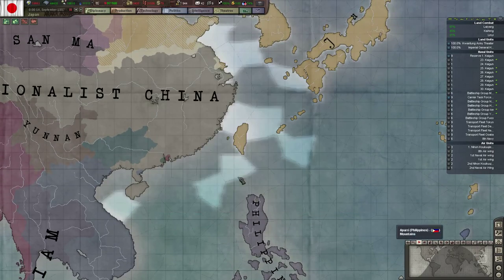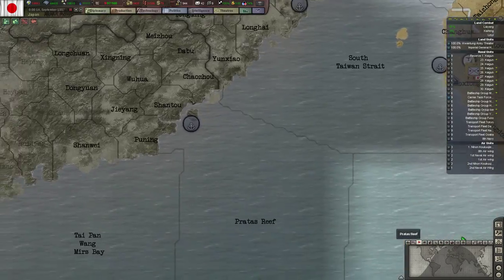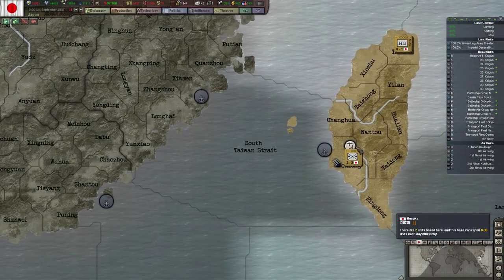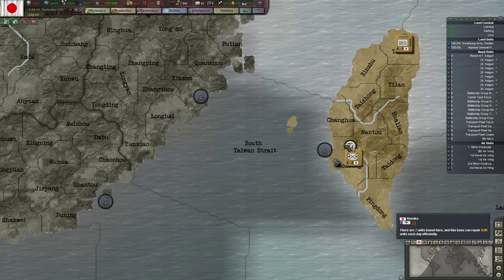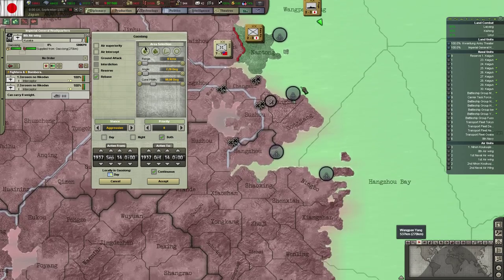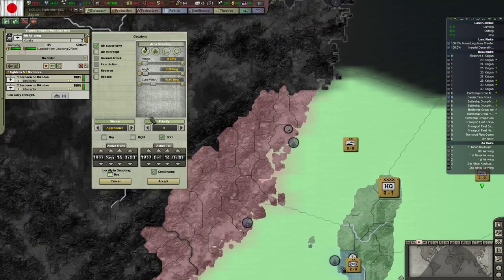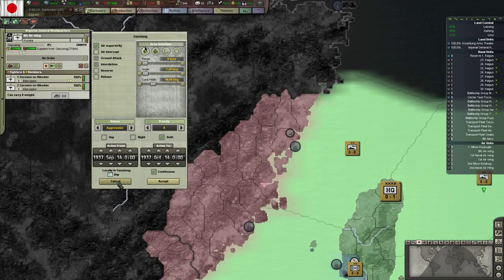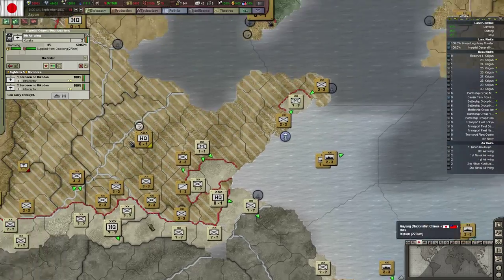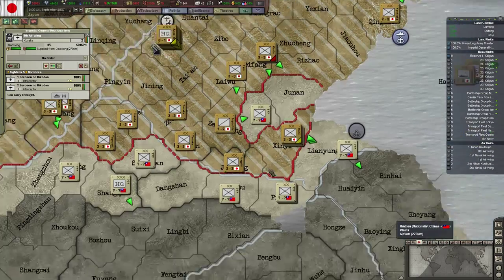Taiwan Strait — basically we need Fuzhou, Xiamen, and Shantou. So these three ports need to be taken to get that one. We actually have interceptors over here that are kind of useless at the moment, but they can cover this coast at least if we decide to go there. Let's unpause and just get cracking again.